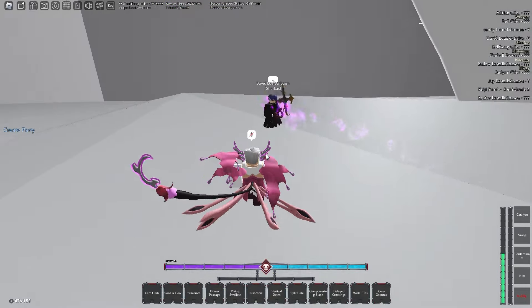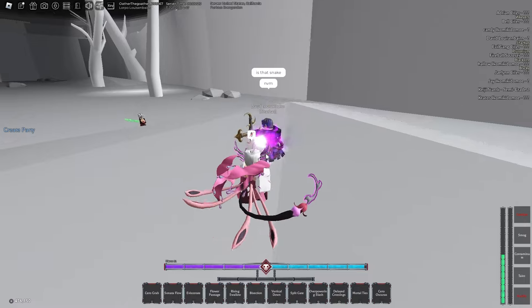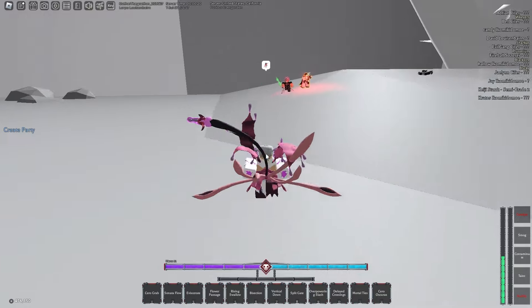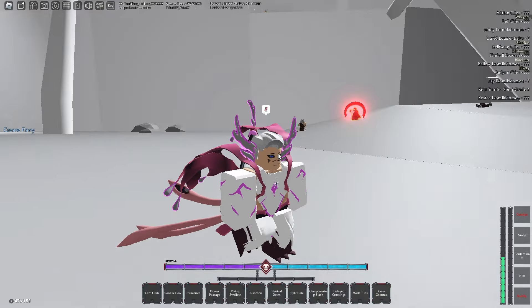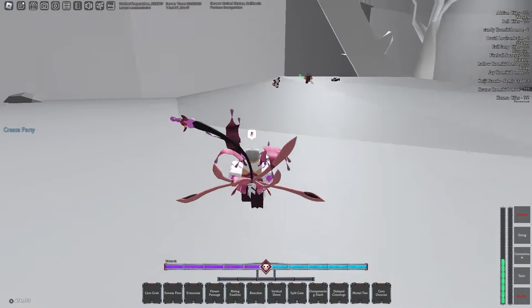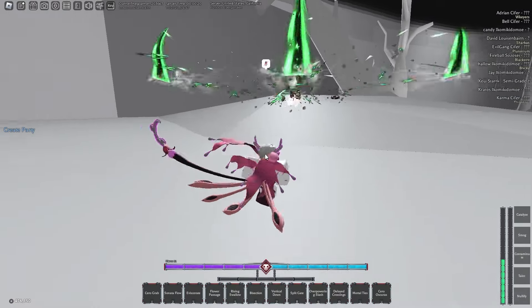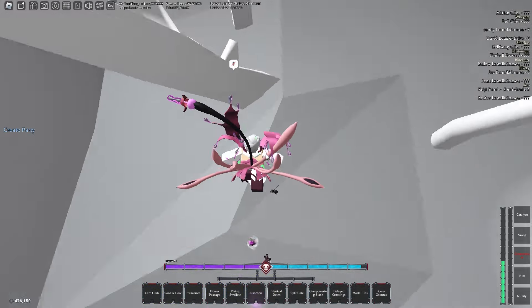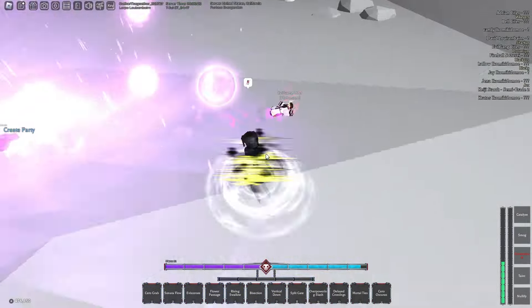Nullify does like a little knockback effect. I get it. So basically everybody, catalyze like ragdolls, like stuns, kind of like the blood Z move - like whoever is blighted, and blighted is basically if they have poison on them. Let me show it for you guys real quick.